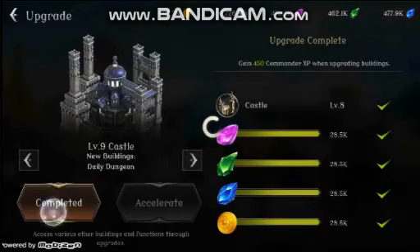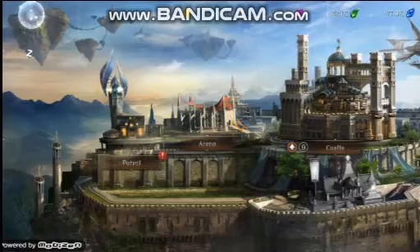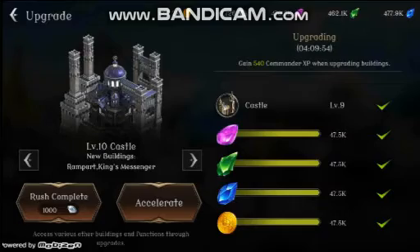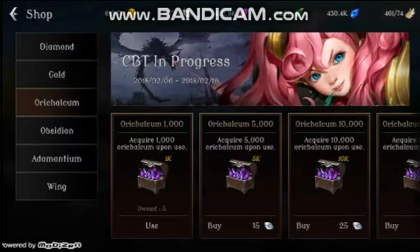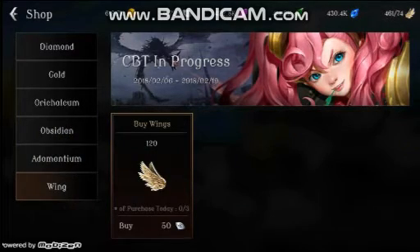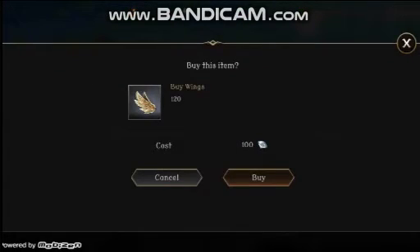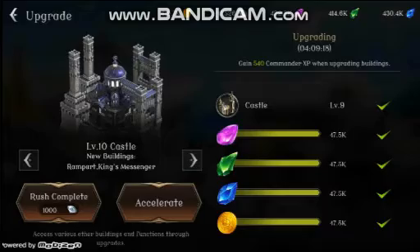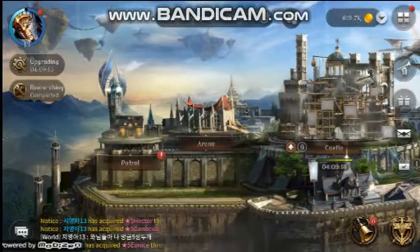You have your castle that you need to upgrade to do even more stuff. And then you have like four or five different types of resources — gold or coins, diamonds, orichalcum or obsidian, and Mattium. Wings is basically your energy. I'm just gonna buy a few of these — it was only 50 for 120, but it went up in price. Hopefully it goes back down. That should last me all week — I've been trying to spend it all.